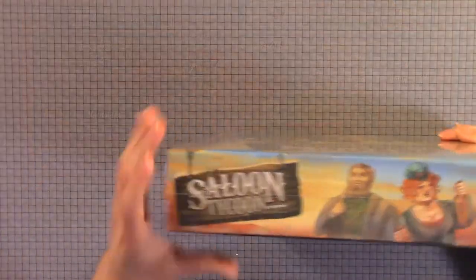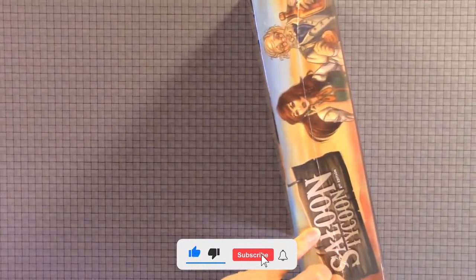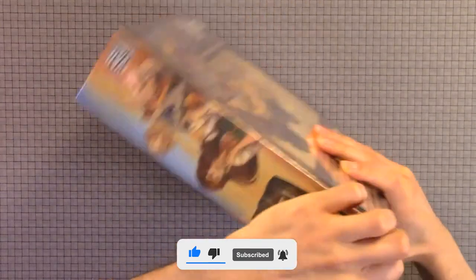Welcome to Board Game Empire. Today we're going to do the unboxing of Saloon Tycoon 2nd edition. This is 2 to 4 players, 10 plus, 40 to 80 minutes. We're just doing the unboxing — we will be doing a playthrough review later. So we're just looking at the components, cards, boards, and everything. We like economic games and we're very excited about this one.